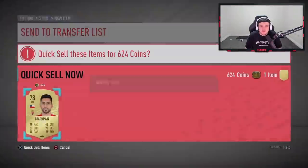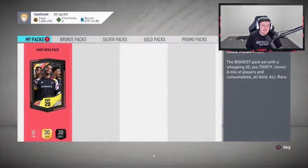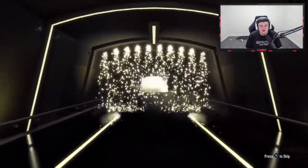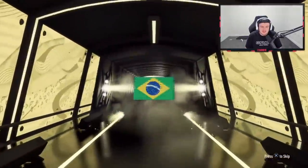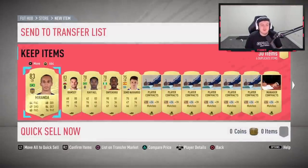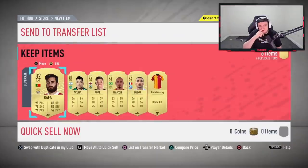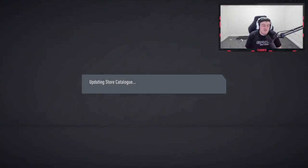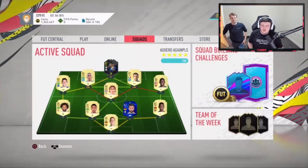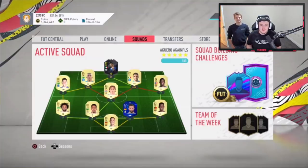It's going to be Maripan. Second rare mega pack — EA, please hook us up for Jeff! We got something again — not a walkout unfortunately. It's going to be Brazilian, center back, Miranda 83 — pretty poor. Aaron Ramsey in there as well. Another poor week for Jeff, not looking good. Hopefully one of these weeks we'll get him something huge.